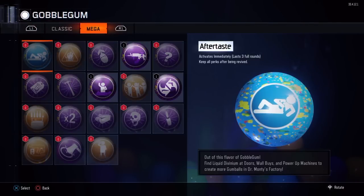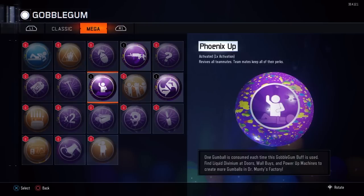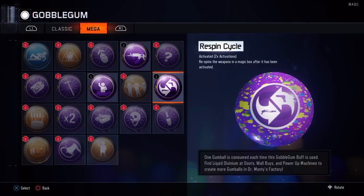That's right, mega! Alright, so we got this one — you can activate it twice and they last 60 seconds each. It turns the weapon in your hands into a pack-a-punch weapon automatically, which is amazing — that's a good one. Phoenix Up revives all teammates and they keep all their perks, which will definitely help if I get past round 10 and a friend goes down. Spin Cycle respins a weapon in a magic box after it has been activated.